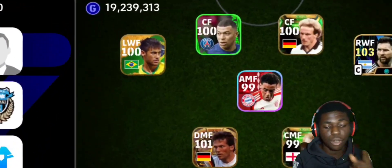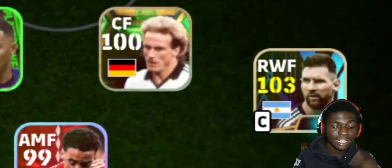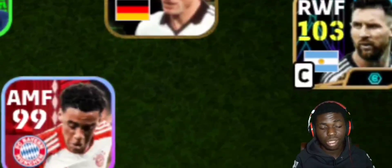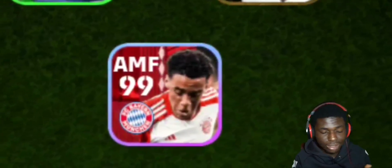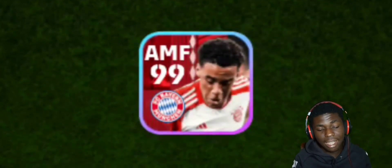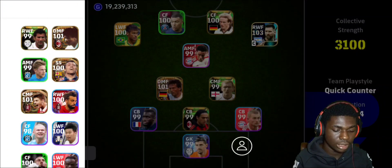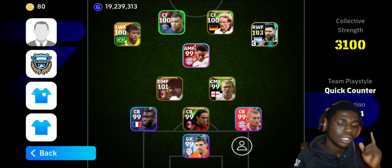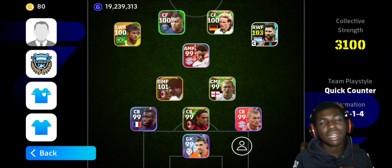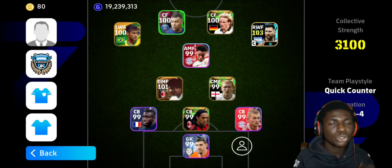This is the team we're gonna be fielding today. Left wing forward: Neymar, the Brazilian king. Center forward: speed star Kylian Mbappé. Right center forward: Kai Havertz. Right wing forward: Lionel Messi booster card 103, the GOAT, greatest of all time. AMF: Jamal Musiala. CMF: Paul, the rising shot. DMF: destroyer. Center backs: Upamecano on the right or left side, a destroyer in the middle. Goalkeeper: the tallest man.